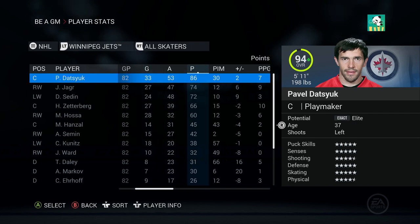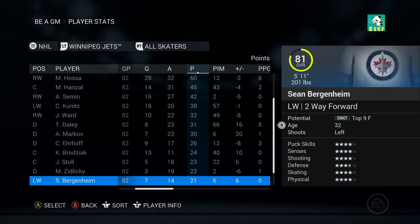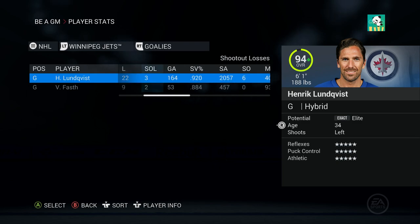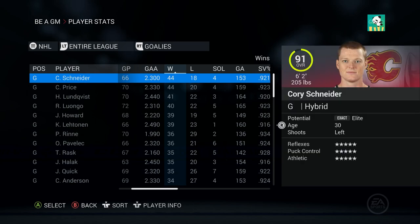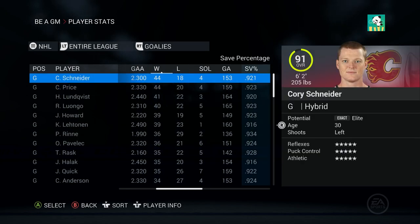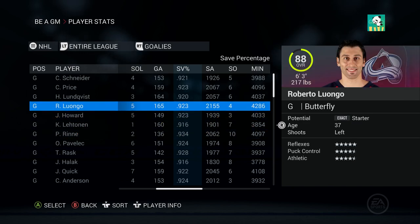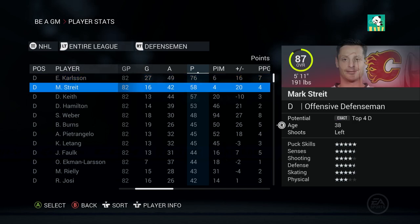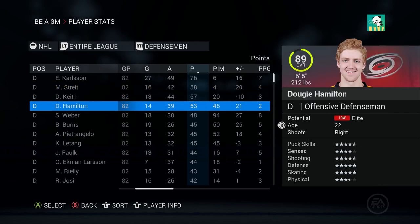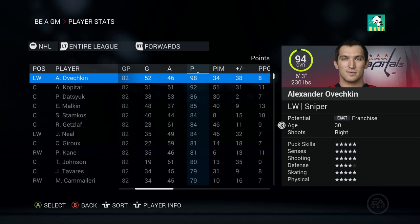We got 86 points from Datsyuk - he was the only point-per-game player. 74 from Jager, 72 from Sedin, Zetterberg put up 66, Hossa with 60, and then it drops off to 45 for Datsyuk's linemate. Lundqvist had a .920 save percentage and Victor had an .884 - he went 3-9-2, but Lundqvist went 41-22-3. Carey Price had the most wins in the league at 44, same as Schneider, and Price had a .923. There's also 10 shutouts for Rene down here - that is insane. EK65 led defensemen with 76 points. I'm listening to Spotify as I make this video and a song from NHL 03 came on - I love that.